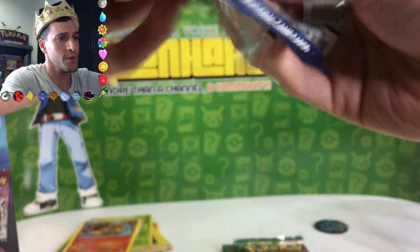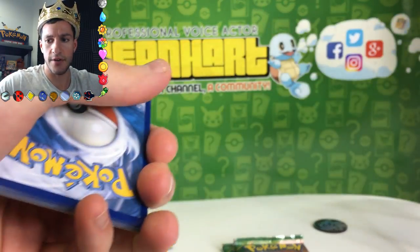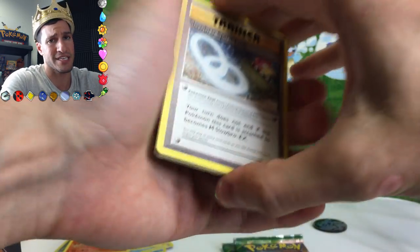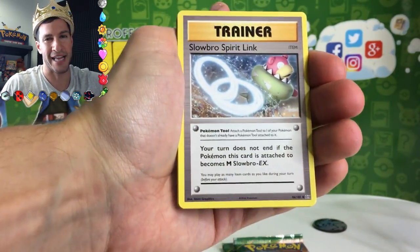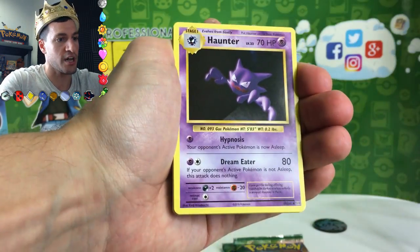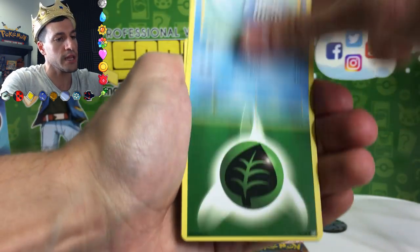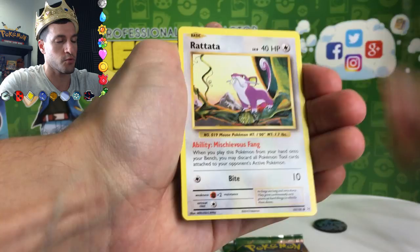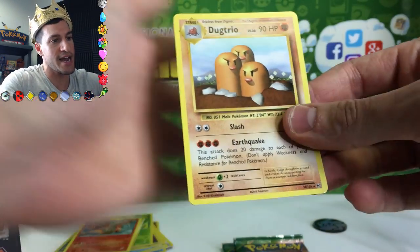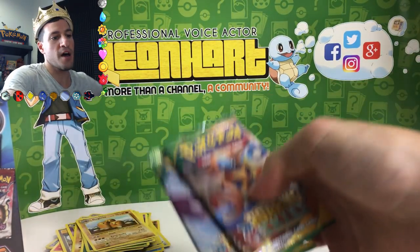Moving on to Evolutions — here is the code, let me know what you get in the comment section. These cards are a little banged up — these boxes were actually hidden in the back of the shelf. Slowbro Spirit Link, Onix, Nidoran, Poliwag, Energy, Rattata, Misty's Determination, and the rare is a Dugtrio.